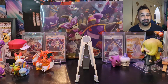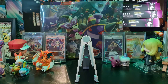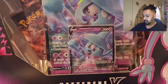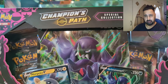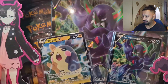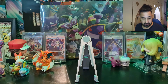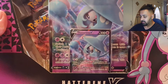Welcome back everybody, it's me Tadj. Today I've got four boxes to open: a Hatterene V collection box and three Marnie boxes. I'm not sure if they're European exclusive or not — for those in North America it's the Champions Path special collection. I know there's a premium collection as well, which I have coming. So we'll start with Hatterene V and then move on to the Marnie boxes.